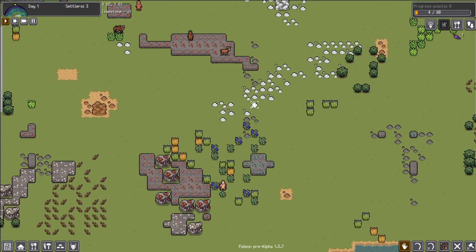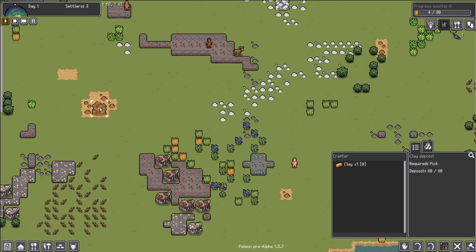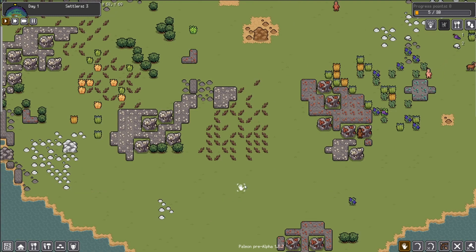Gathering is one of the easier things to do. Going up here to the stone, the same thing applies — you can click on the limestone, the stone, the clay, or whatever it may be, and click gather. A settler will walk over and gather that one section. Another way to gather items is to click the gather button, then click and drag over what you want them to gather, and it will automatically select them, so you don't have to select them individually.